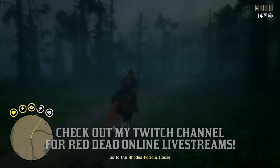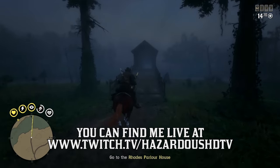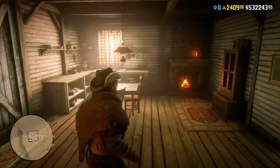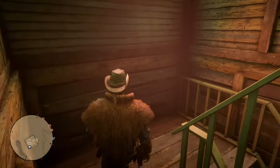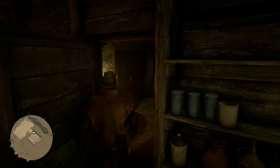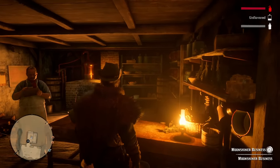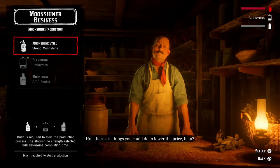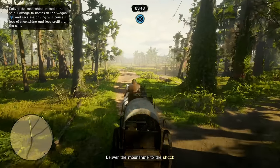Starting off, for those of you wondering about the best recipe — maybe you heard this in my video about how to make money with this role last week — this is still one of the most important tips, so it's got to earn a spot in this video. The best recipe you can make right now is the berry cobbler recipe. While it is a two-star recipe and not three-star, the three-star recipes require wildflower or antique alcohol bottle collectibles, so you're going to be losing money by putting them into your moonshine, and you'll have fewer of them for collection sets with the collector role.